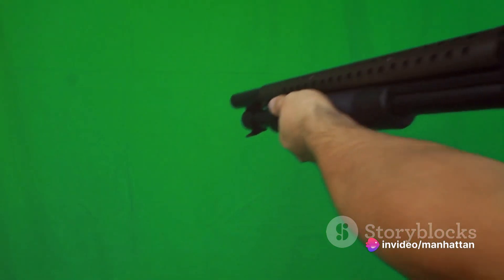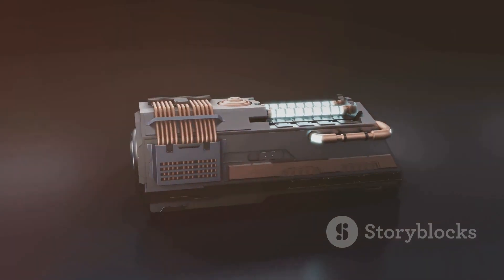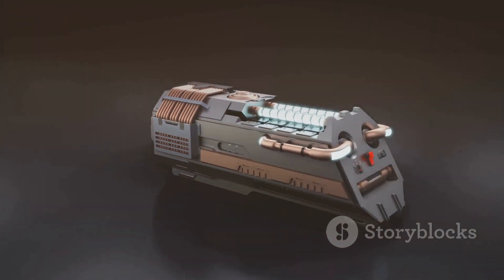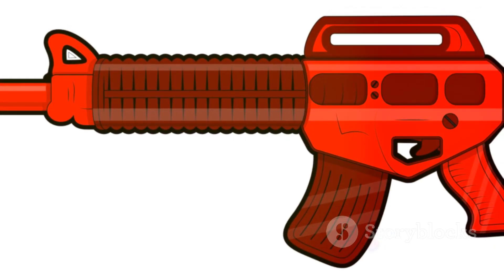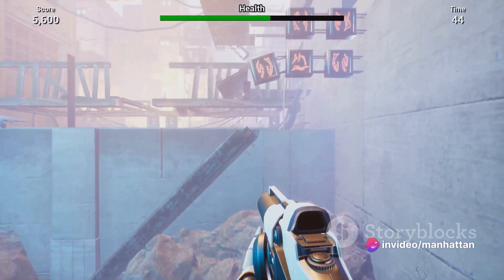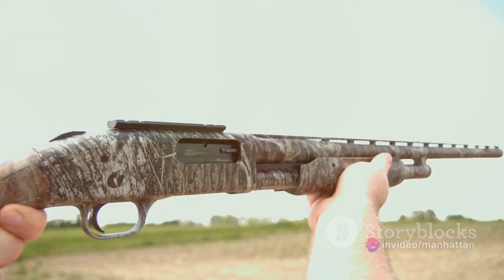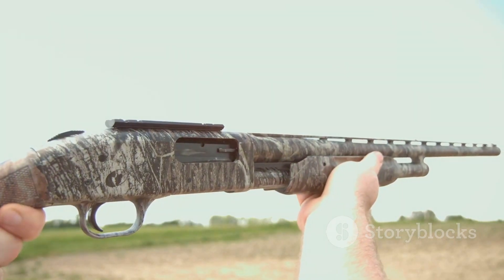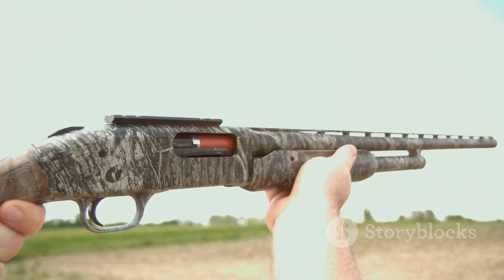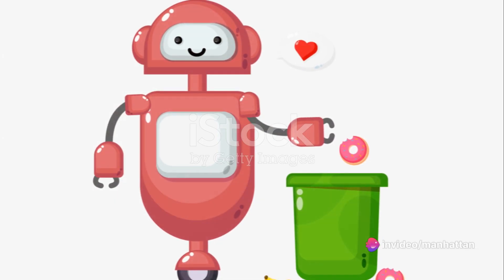Step 2: Master the Reload. The Shredder's unique reload mechanism can be a game-changer. Instead of a traditional magazine, this weapon reloads with energy cells. Each cell takes 2 seconds to load and the weapon can hold a maximum of 5. Step 3: Timing is everything. The Shredder's power lies in its charged shots. Hold down the trigger to charge up a shot and release it to unleash a devastating blast. But remember, charging uses up energy cells, so use this feature wisely.